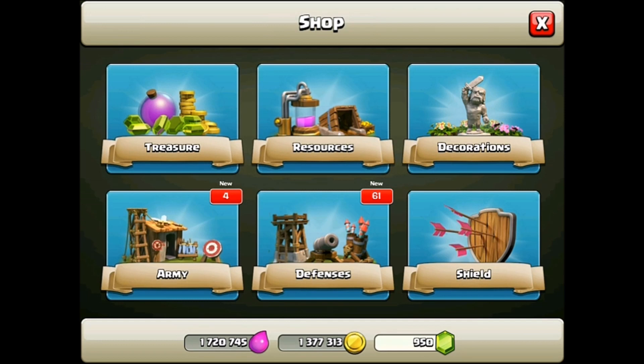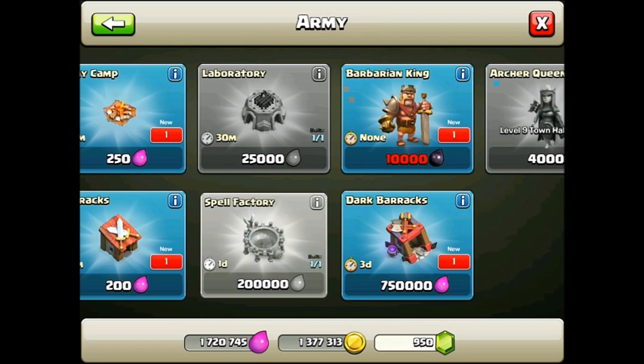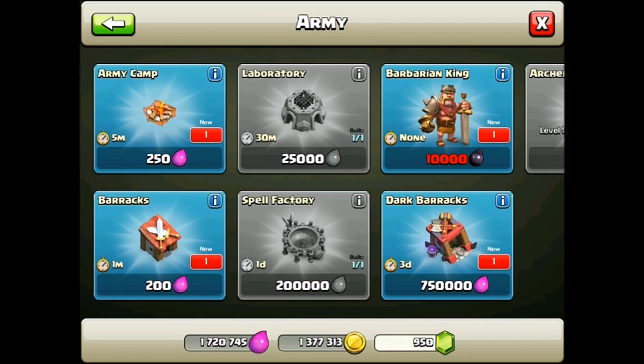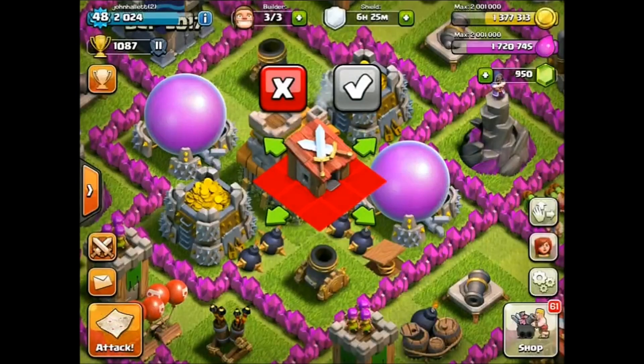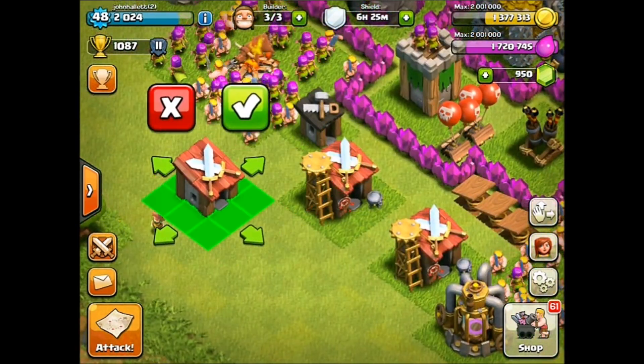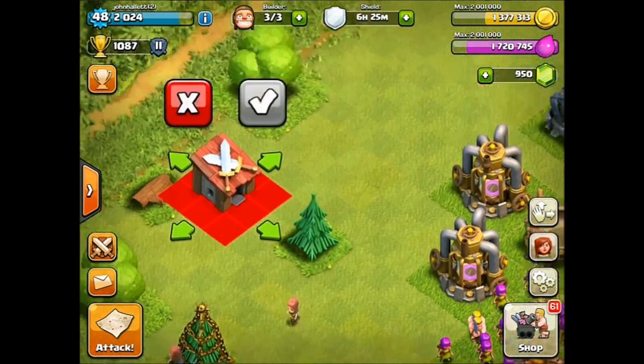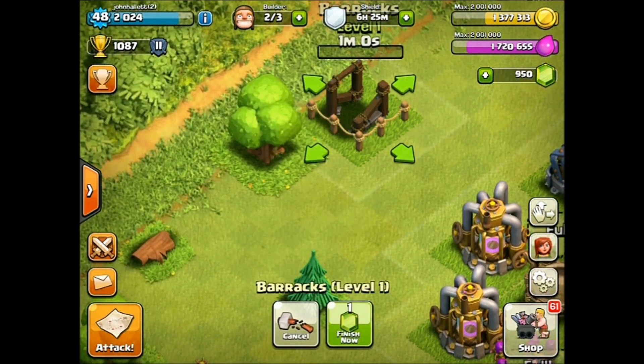Let's go into the army and look at those four new things. We've got a new army camp, a new barracks, a new Barbarian King, and a new Dark Barracks. Awesome stuff. I'm actually going to go ahead and get that barracks rolling and get that army camp going. Let's just have our buildings start. We have a six-hour shield so we can kind of mess around and put stuff wherever we want.